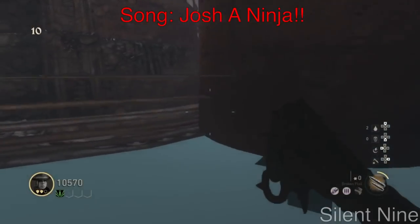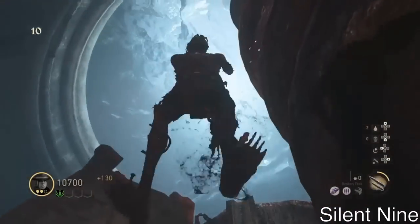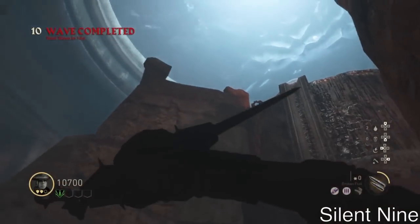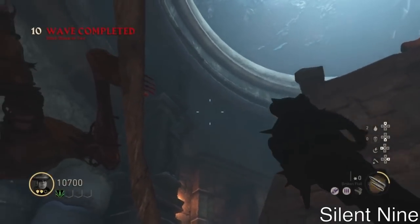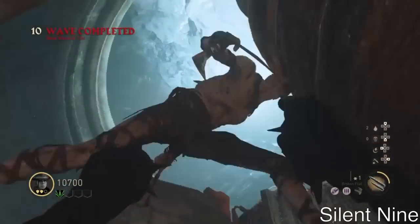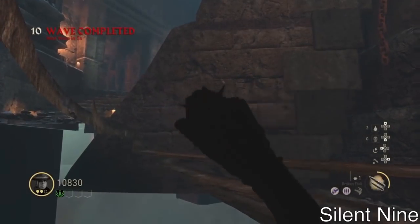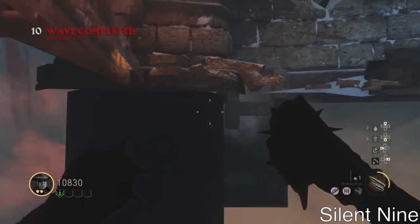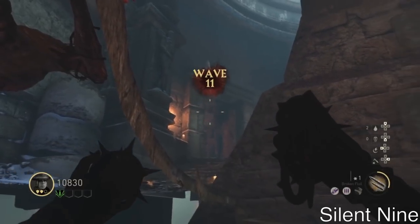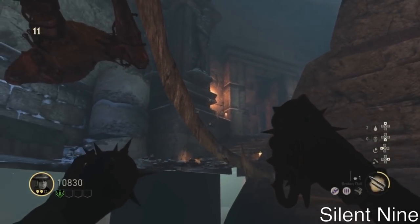Hello guys, it is Silent Nine and I'm going to show you guys all of the best working glitches in Call of Duty World War 2 on the Frozen Dawn. There's a bunch of really great glitches in this video. I'm not going to show you guys all of the working teleporting pileups since there's too many and they're the same exact thing. So I'm just going to pick three out of the bunch and show you guys the best ones. There's just a bunch of glitches in this video so stay tuned.